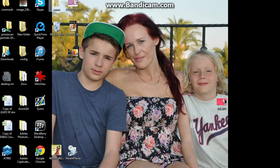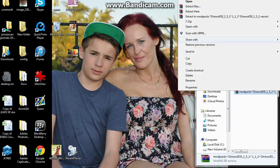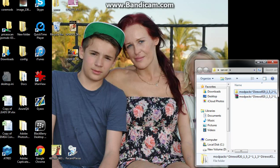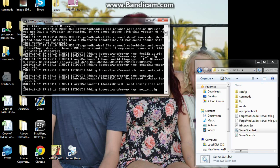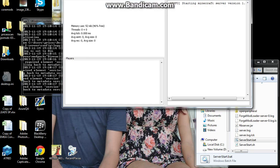Once it's done, you just want to click on that. You want to have WinRAR, do 'Extract mod packs,' and you get your little mod pack folder. Go into that and click 'server_start.bat' — it'll load up all your mods.